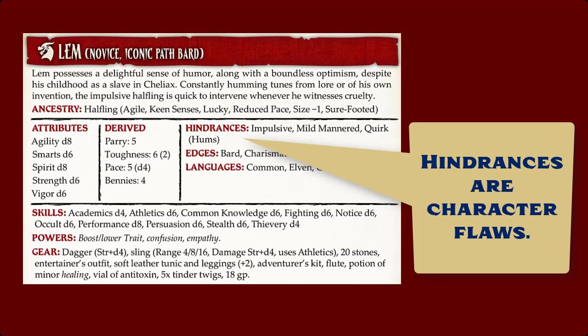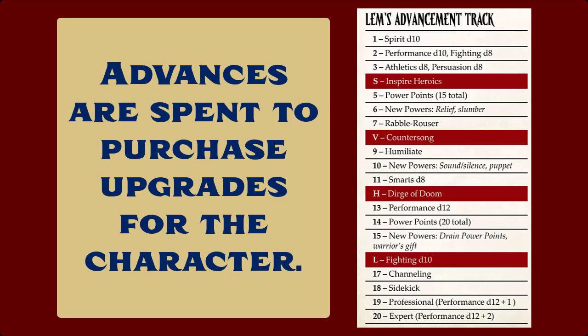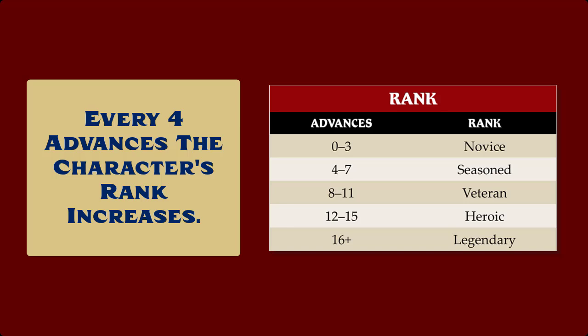Character advancement works very similarly to a leveling system, but with more flexibility. Instead of earning experience points to level up and gaining something specific and prescribed for that class at that level, Savage Pathfinder uses a system of advances and ranks. Players start play with no advances — basically level zero — and as they play, they'll earn advances at a rate similar to earning a level in a standard D20 game. They can then spend those advances to either increase an attribute die by one step, increase a skill or two by one step, gain a new edge, or spend their advance to buy off one of their hindrances. And every four advances earns the character a new rank: from novice, to seasoned, to veteran, to heroic, and ultimately to legendary.